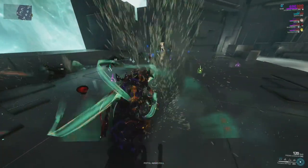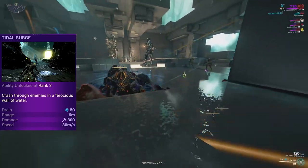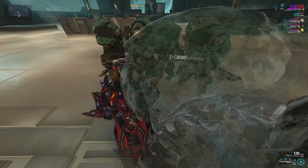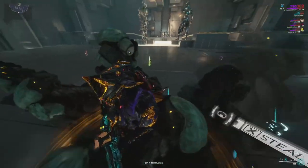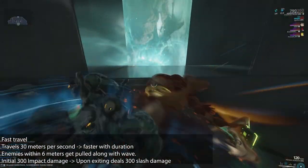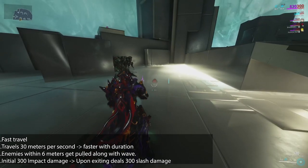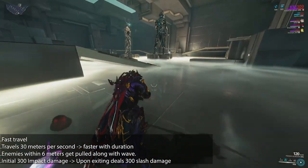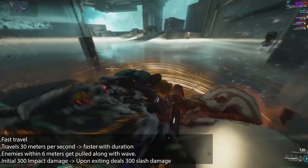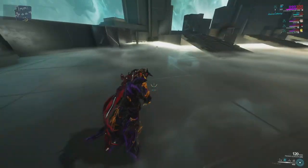Tidal Surge is Hydroid's second ability. In the most simplistic fashion, it allows Hydroid to transport around very quickly. Upon activation you turn into a tidal wave, crashing in the direction you're facing at 30 meters per second — and it gets quicker when you build for duration, to a point where you can be quicker than Gauss himself. Enemies hit are inflicted with 300 impact damage and pulled along, then taking 300 slash damage as the wave breaks. This is more of an 'I gotta go fast' ability with a complementary knockdown.